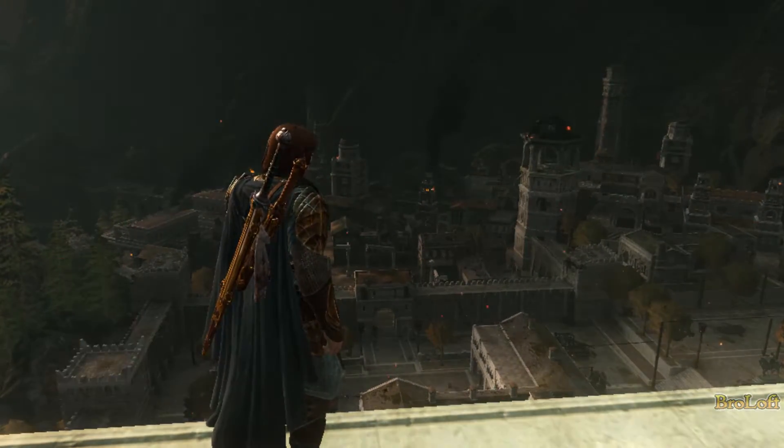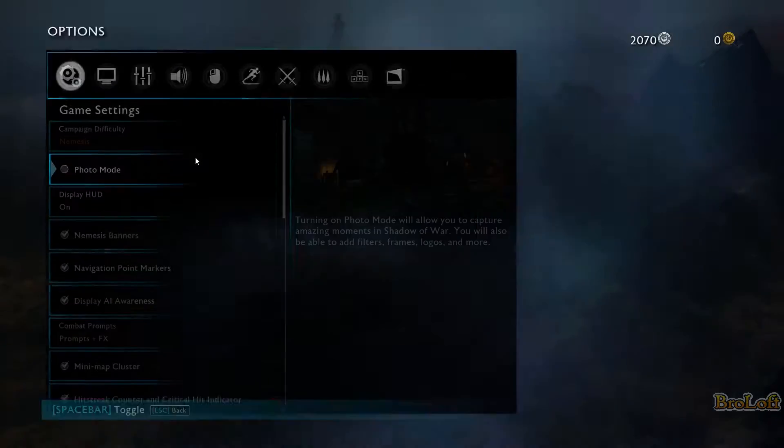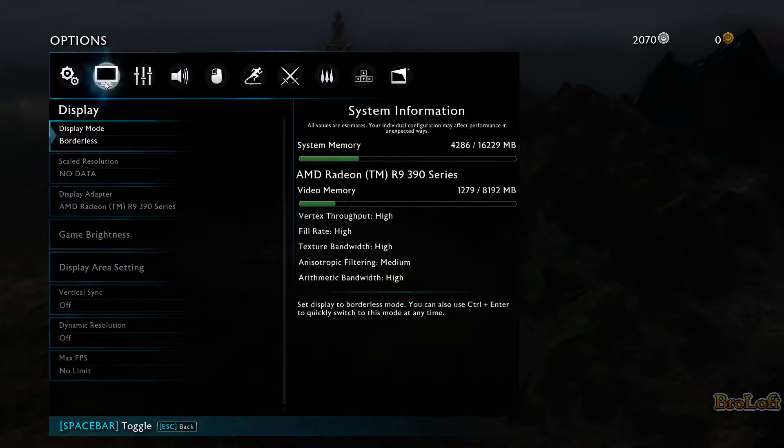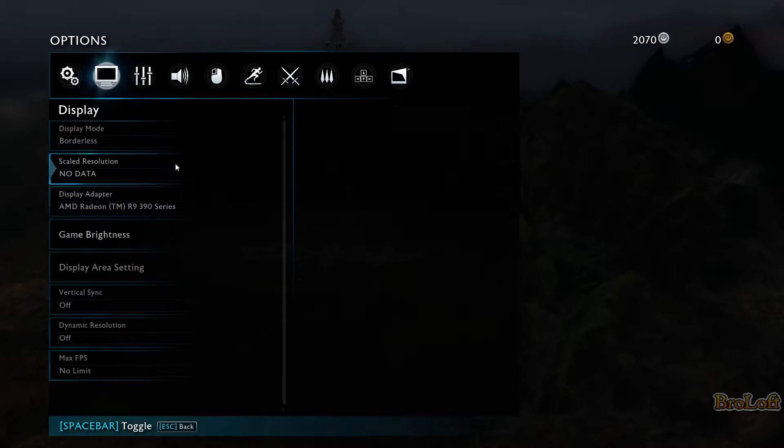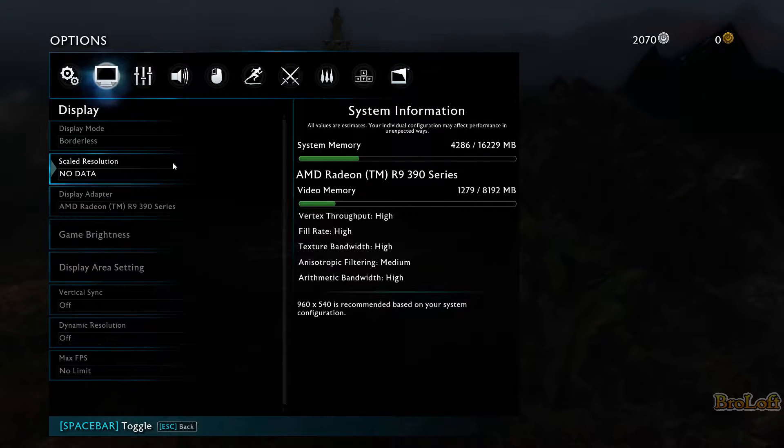I'll go ahead and show you my settings, just to show you something's not quite right. So you can see right here, the scaled resolution — there's no data sent, it's pretty off-putting. It says, based on your system, the recommendation is 960 by 540.